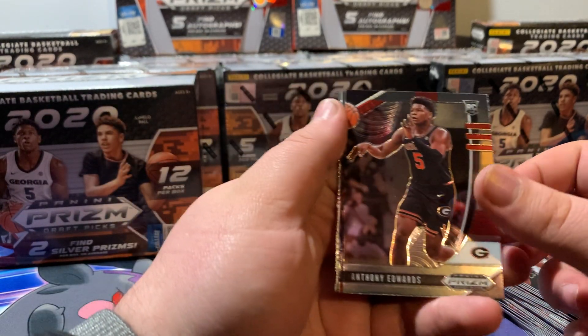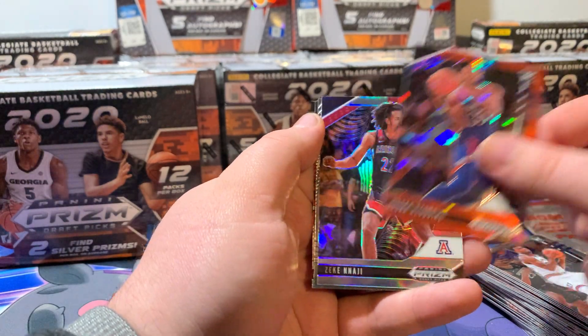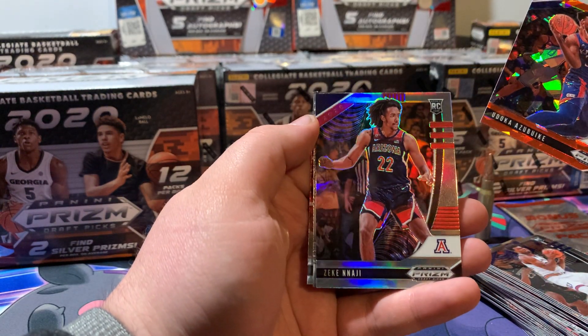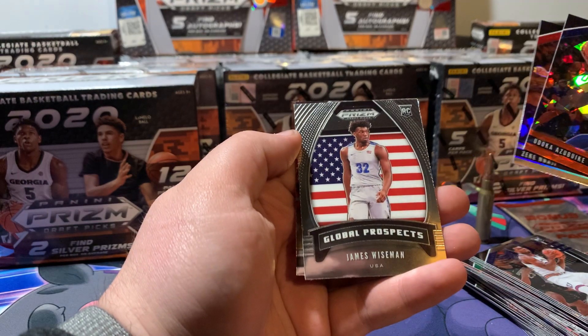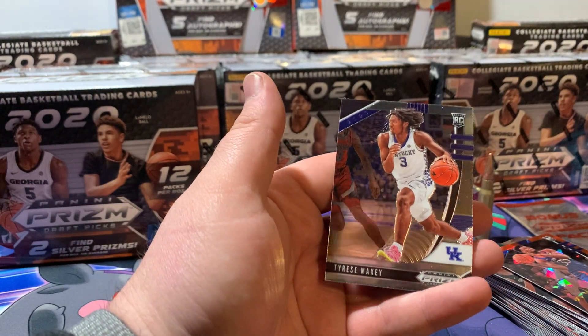Anthony Edwards — there we go, number one draft pick. Deni Avdija, Zeke Nnaji — silver — James Wiseman Global Prospect, and Tyrese Maxey.